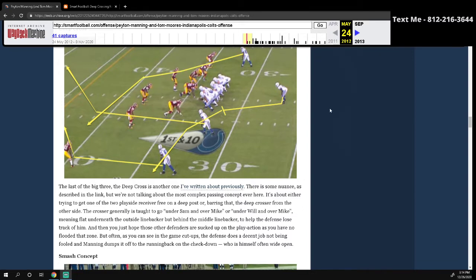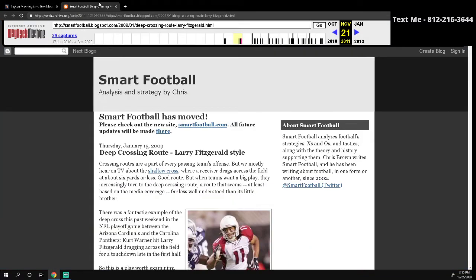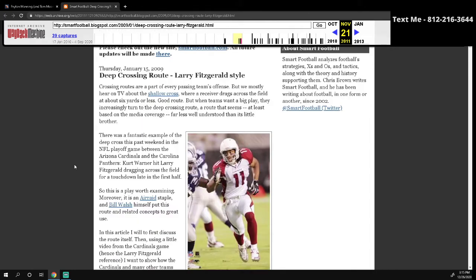So that's the concept — going under the outside linebacker and over the middle linebacker, or under Will and over Mike — flat underneath the outside linebacker but behind the middle linebacker to help the defense lose track of the receiver. In zone coverage he's going to get kind of wide open. You just hope those other defenders are sucked up on the play action as you've flooded that zone. But often the defense does a decent job of not being fooled, and Manning will oftentimes dump it to the running back on the check down, who is wide open. So basically you're creating a high-low read between the cross and the running back. You need the extra protection, so keep the tight end in to block.